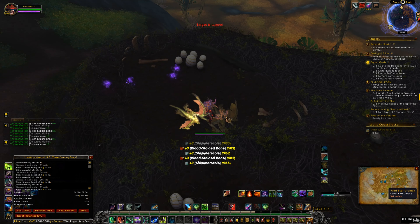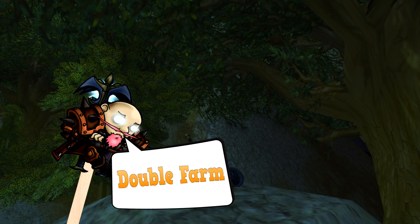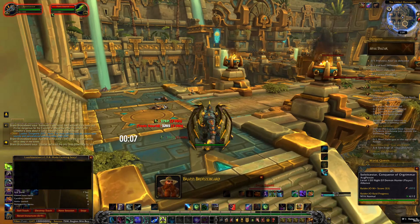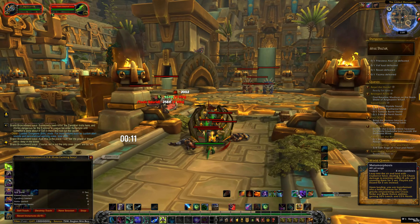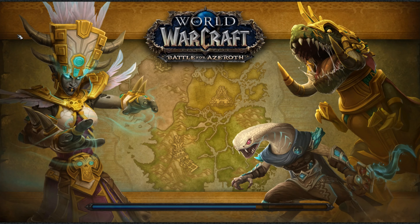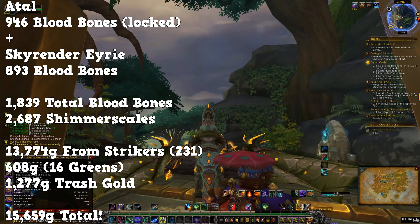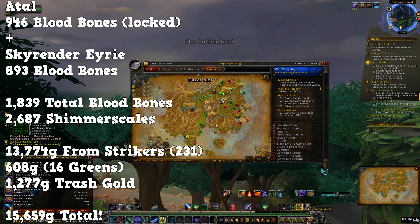But what happens if you actually use the lockout for a toll and then farm the rest of the 30 minutes here? I did a toll on normal and got 946 bones. As a demon hunter, I can get this down to 30 minutes. Remember, the faster you get this done the better. I am only 450, so that's the best I can do for now. After I got locked out, I flew to Skyrender and did the rest of the time, getting a total of 1,839 bones — meaning I got 893 bones from this spot in under 30 minutes.